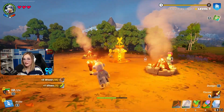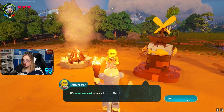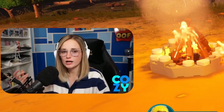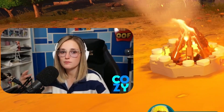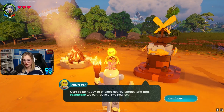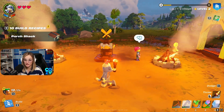Once you've gathered enough resources you can upgrade your village. After upgrading, you can give your villagers a job. You can get a villager to come along with you and help you fight enemies while exploring, or you can choose 'help the village.' As your village grows there'll be more jobs — in this case he can collect resources for us while we're out exploring.